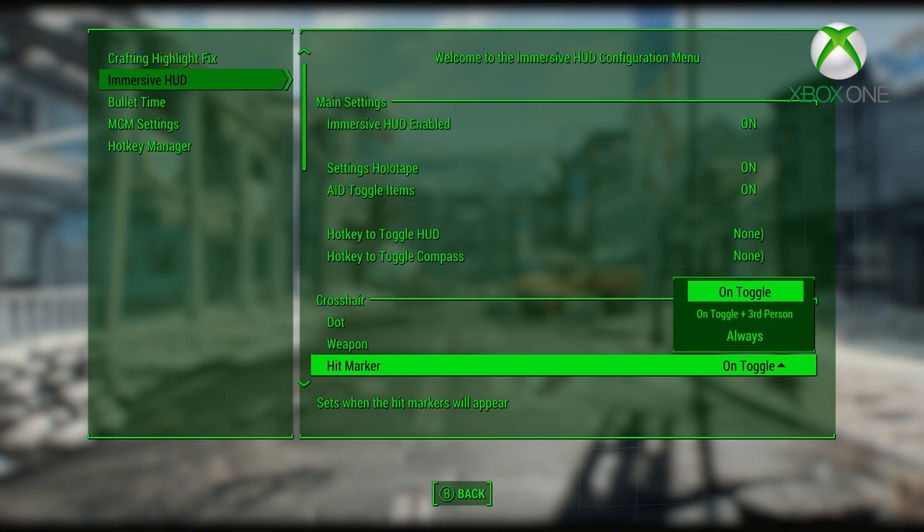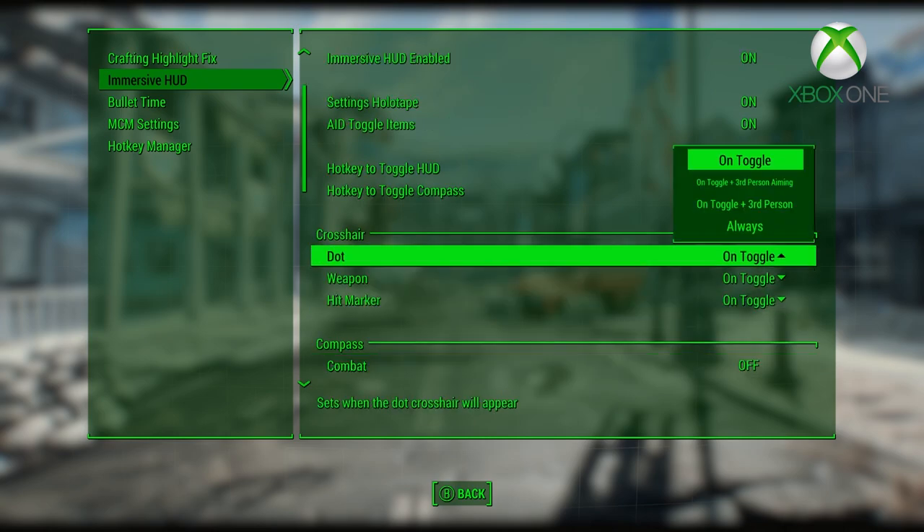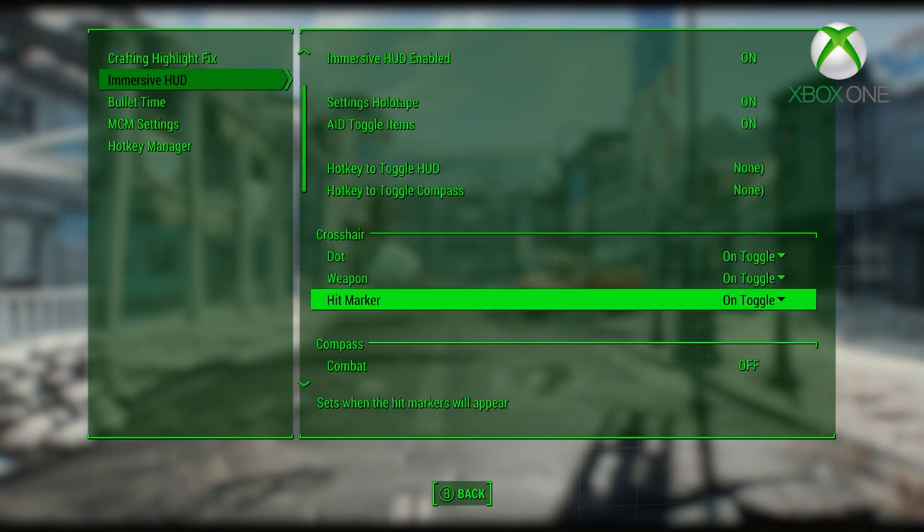However, without the HUD, it's easy to get lost and not know what's happening in the game. So it seems like it would be ideal if the HUD was only around when it was needed — and that's right, not wrong.